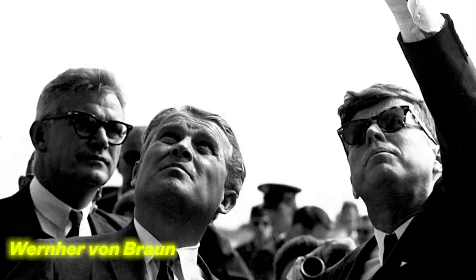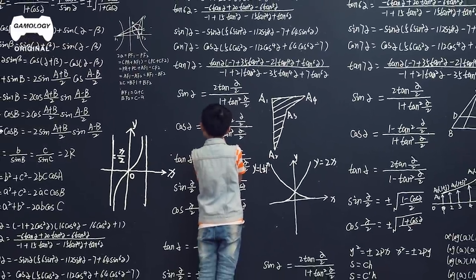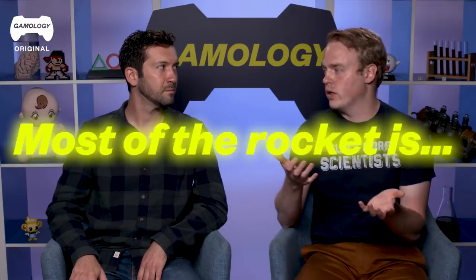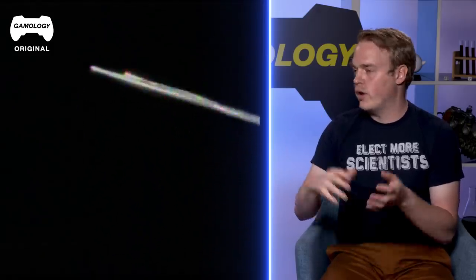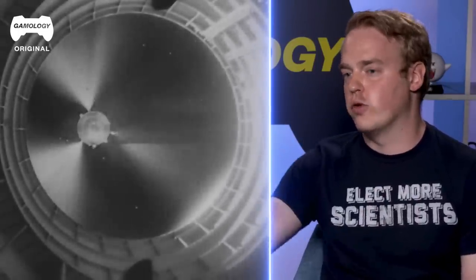Nobody's ever made a single-stage-to-orbit vehicle yet. Von Braun originally wanted to make single stage to orbit, but I think he realized the math was getting tough to close — but the original plan was single stage to orbit. Most of the rocket is fuel — it's mainly a big fuel tank, like 96% or 99%. After you use the fuel, you can ditch the weight of the fuel tank, drop that off, and then you have much less to push up further — just drop off the fuel tanks as you use them.